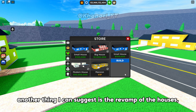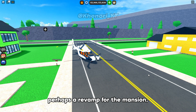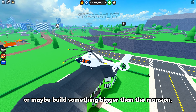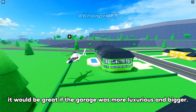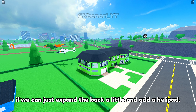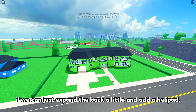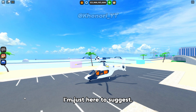Another thing I can suggest is the revamp of the houses, perhaps a revamp for the mansion. Add a helipad, or maybe build something bigger than the mansion, which we can buy through in-game cash or robux. It would be great if the garage was more luxurious and bigger. Just look at that — if we can just expand the back a little and add a helipad. But of course, that's still up to the devs and foxy. I'm just here to suggest.